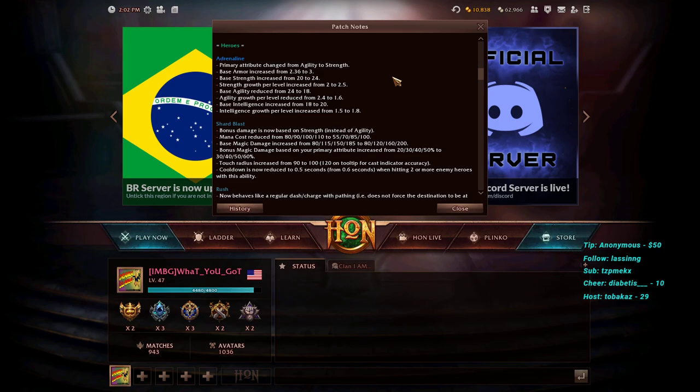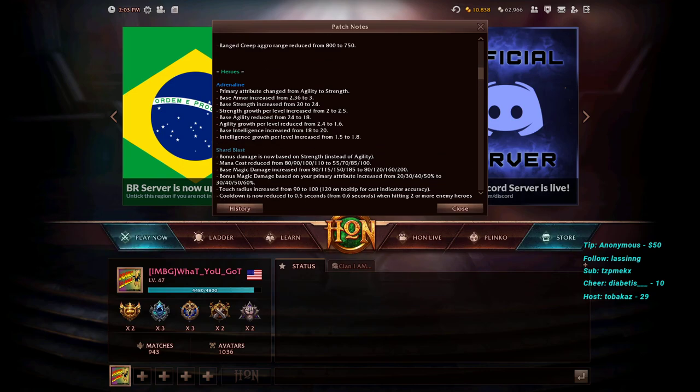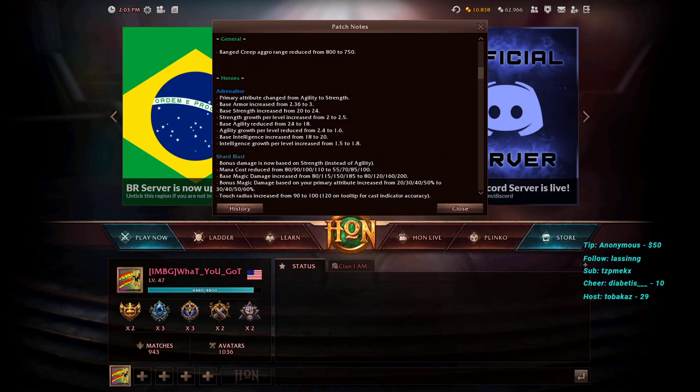In response to the question of whether supports against suicide needed help: supports are currently fairly strong with many gold income options, but the off-lane does have pull camps that force supports to spend resources blocking or body-blocking. This change will help keep suicides in check a little better overall, giving supports a slightly easier time maintaining lane control against determined off-laners.